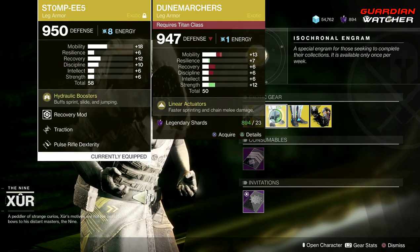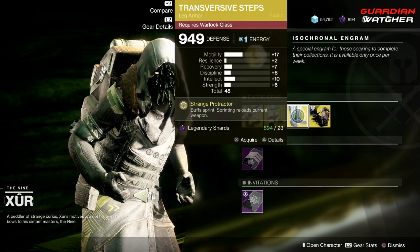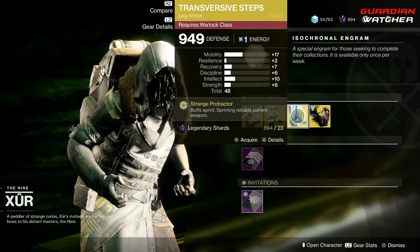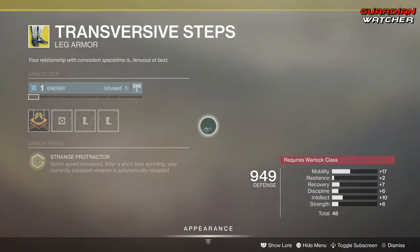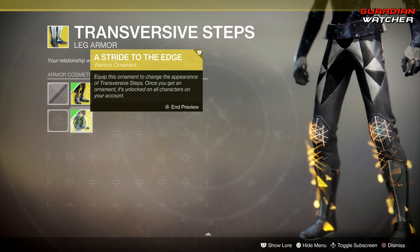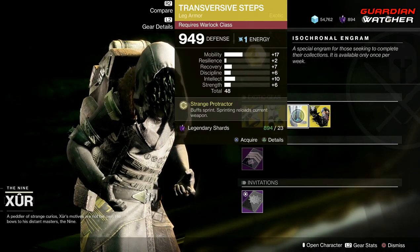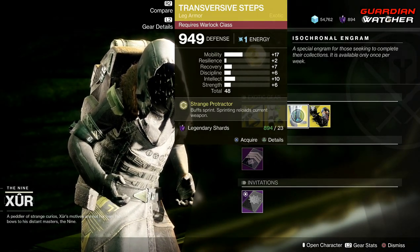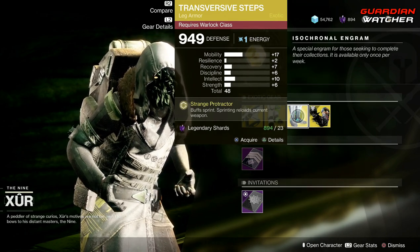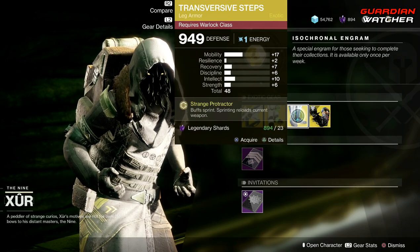Next we have the Transversive Steps, and this has great mobility. The perk on this is Strange Protractor, which buffs sprinting and reloads your current weapon. The ornament is called Stride to the Edge, which I actually like. Right off the bat it does have great mobility and good intellect, and that mobility itself is definitely a worthwhile reason to get this exotic. Definitely grab it — it's tier 2 in PvE as well as PvP.